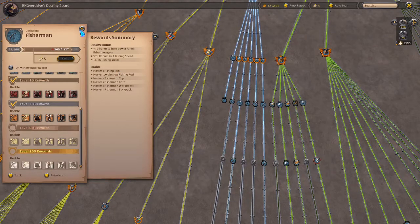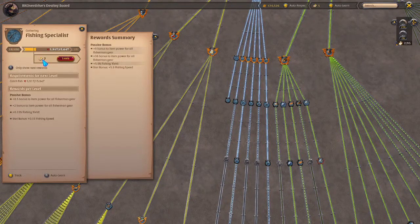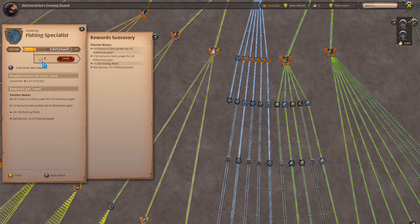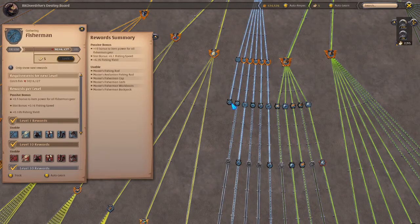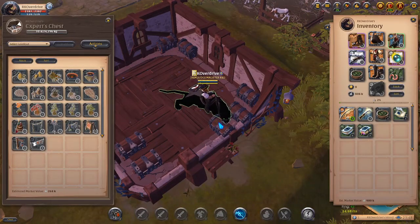You do not need fishing specialist if you're just starting out. The only reason to spend learning points on fishing specialist is if you're already tier six or maxed. Your main goal and only objective when starting out is to get your fisherman level to 100. With premium you get 20 learning points per day. Leveling fishing specialist at early stages costs 5-7 points per level — it's a waste that will slow your progress. Max your fisherman first.